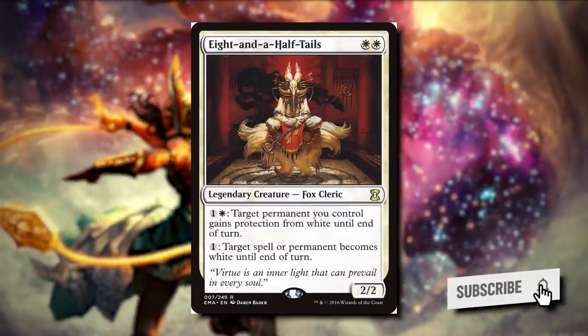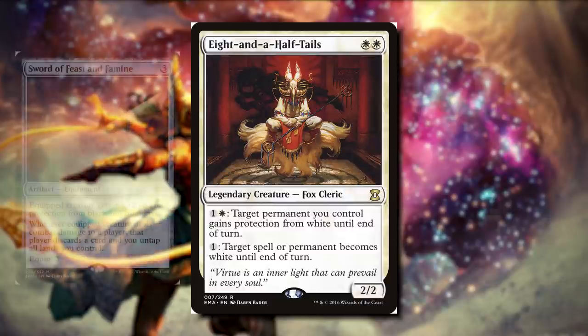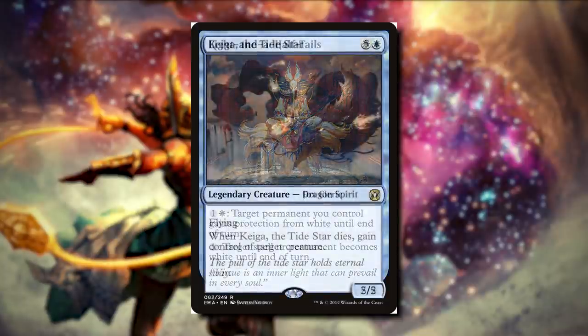I've seen this built a couple of ways, but the one I want to mention is Voltron. You get all the swords or any auras, equip them to our commander so it has protection from anything, and we deal commander damage and win the game. But really, you can build this however you want. It's a mono-white deck, so of course it's going to have its limits, but now that we can have protection from pretty much everything, this is a really cool commander.